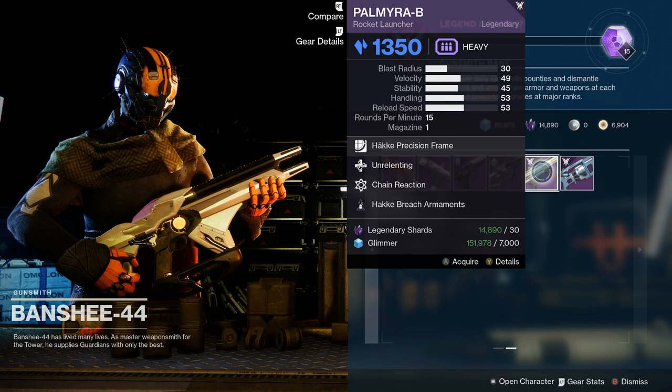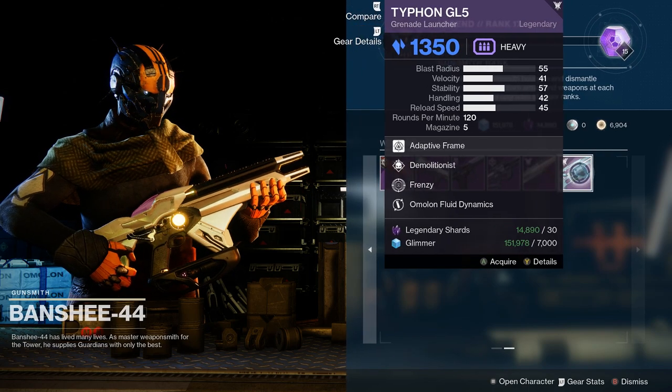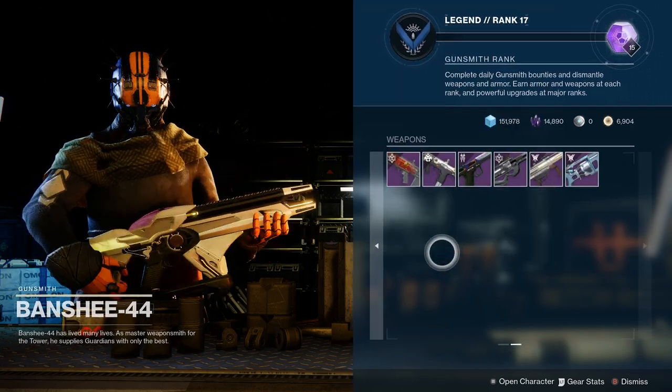We've also got a Palmyra-B with Unrelenting and Chain Reaction — not too bad of a combination. And finally, a Typhon GL5 with Demolitionist and Frenzy — not a bad roll for that grenade launcher, but it's not the best grenade launcher out there.